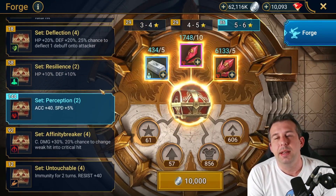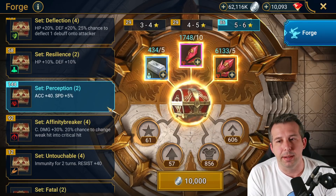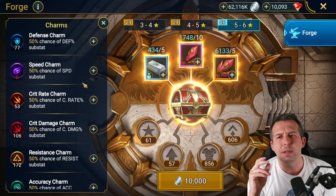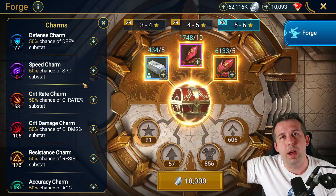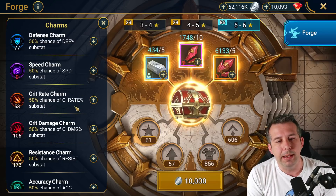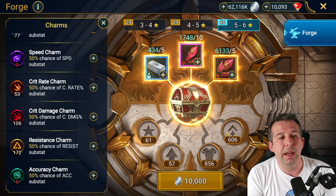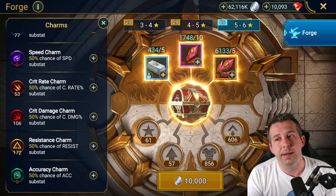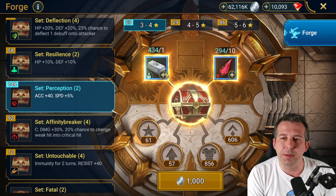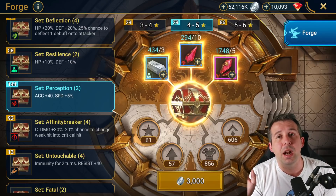Perception set is the holy grail of faction wars — it's damn amazing. This is where you want to save your rank-up charms and rarity charms from a faction war perspective. Perception is all about speed and accuracy — it goes right through to end game but it's brilliant early game too. You want to be putting your speed and accuracy charms into this set to pick up the substats you want. Perception set is top draw for faction wars.